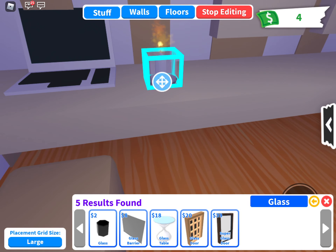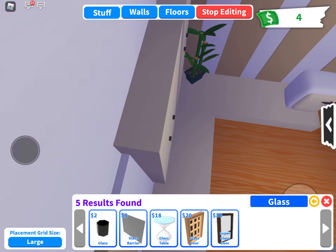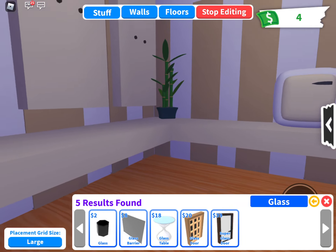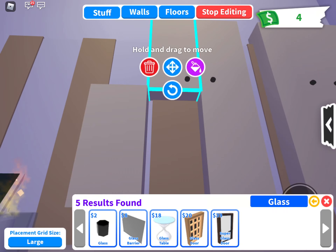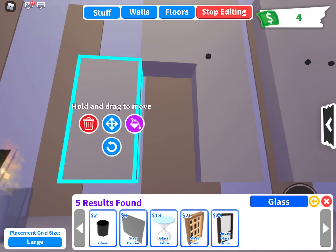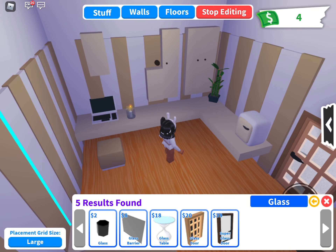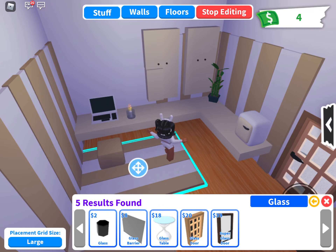Sorry if my voice is kind of weird — I have allergies so I'm a little congested right now. What you want to do with this is put bottles on the wall, like that, and change the color — I changed it to black because I wanted that knob.